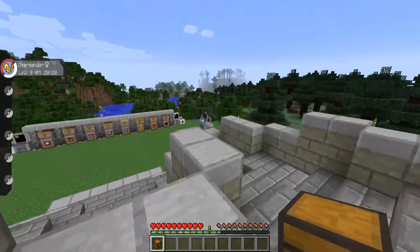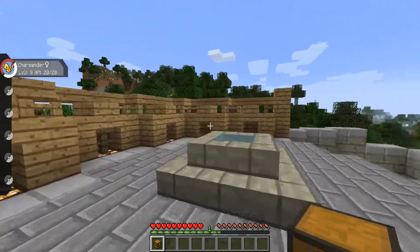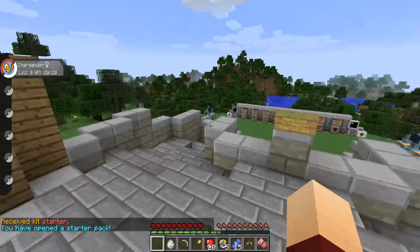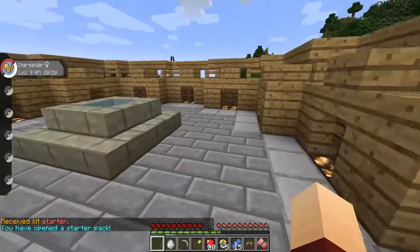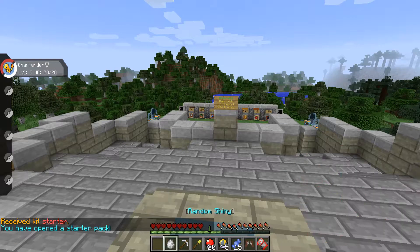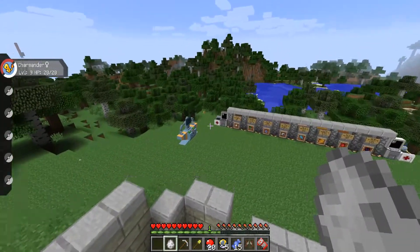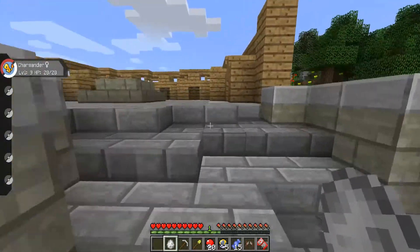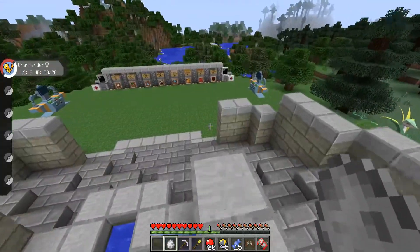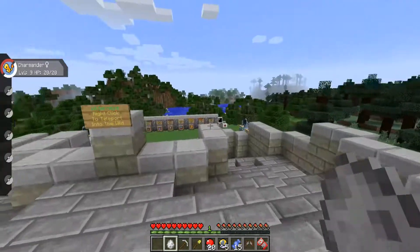So you get one of these starter packs. I keep getting distracted by all the Pokemon around. You right-click it and it gives you starter items — that's just how I have it set up, I thought it was cool. You get these different things, and you get one of these shiny eggs. When you right-click with these, it gives you a random shiny Pokemon — any level, any Pokemon, legendaries included. Just anything at all can happen. So let's see what I get with mine.